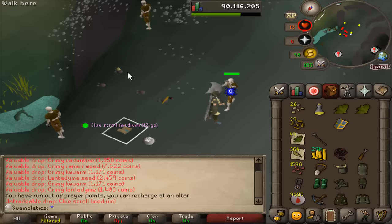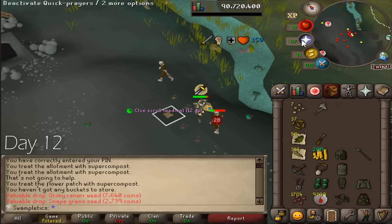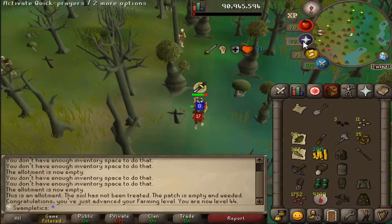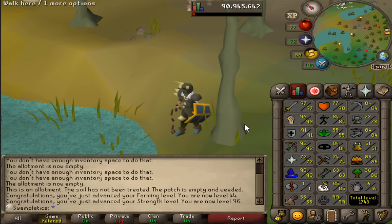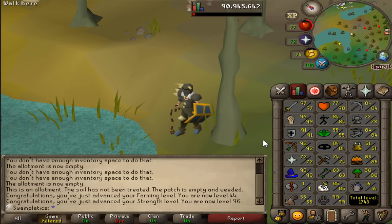97 attack! Can't believe after all this time, getting close to maxing out the melee stats. 96 strength — those are the combat stats I set myself at the beginning of the episode, and it's done. One million until 97. I'm still nowhere near a clue completion, so I could complete one today or in a week — who knows? I'm going to try to push this as far as I can.